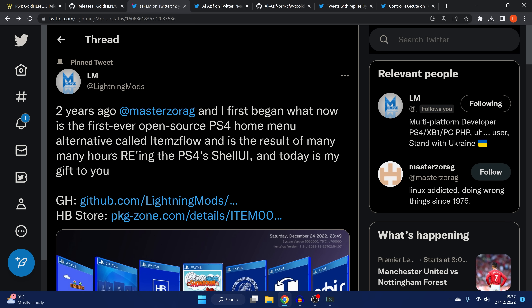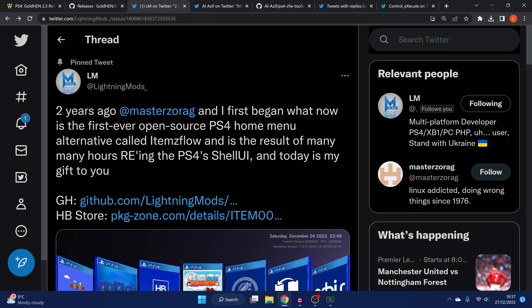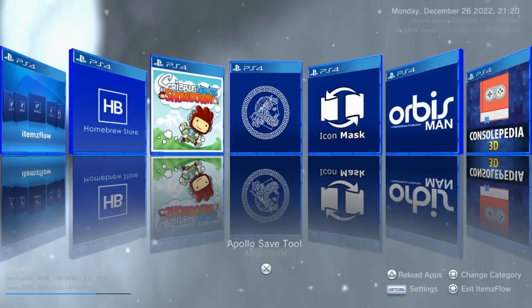The other thing that released on Christmas Day was Items Flow. I already did a video covering the preview version; the full version has now released and I'll leave the download link in the description along with a link to my earlier video covering the whole application. The full release is pretty much the same, though a Christmas theme has been added so you can now apply it to Items Flow.